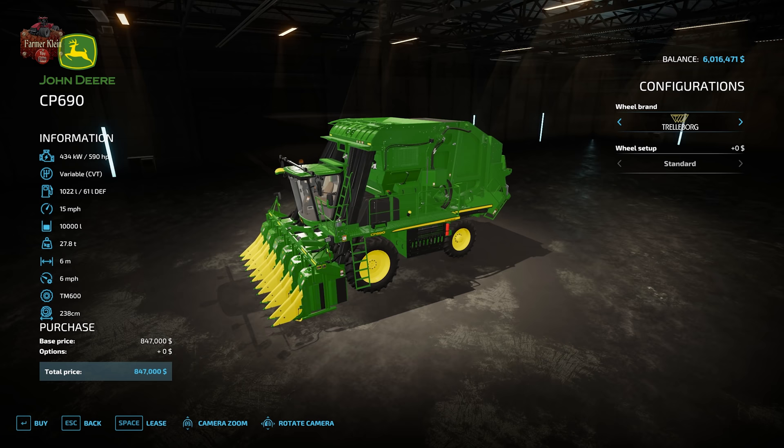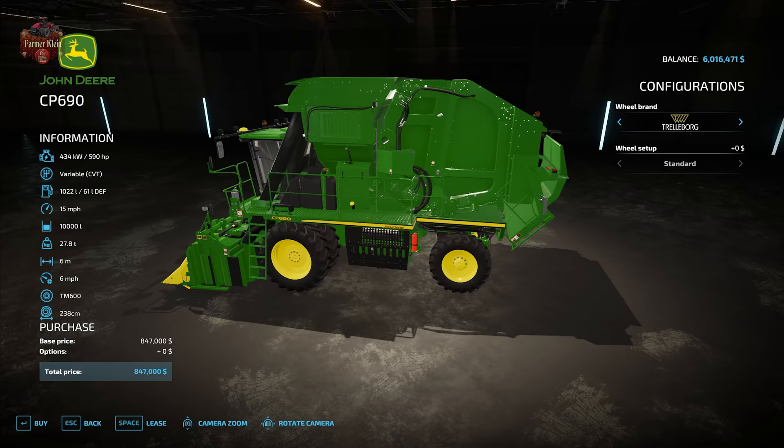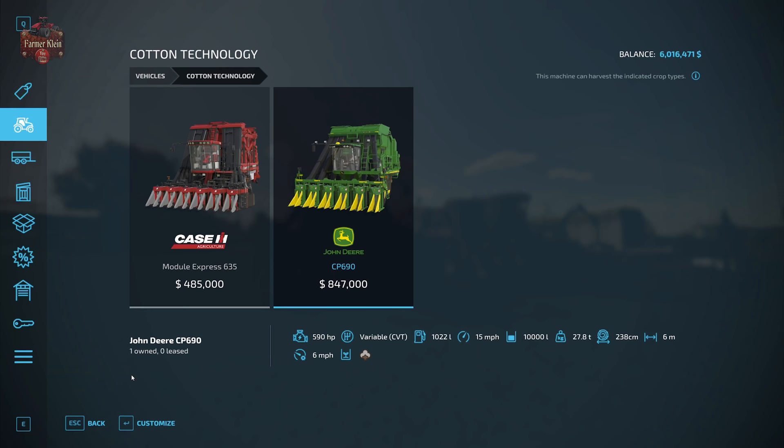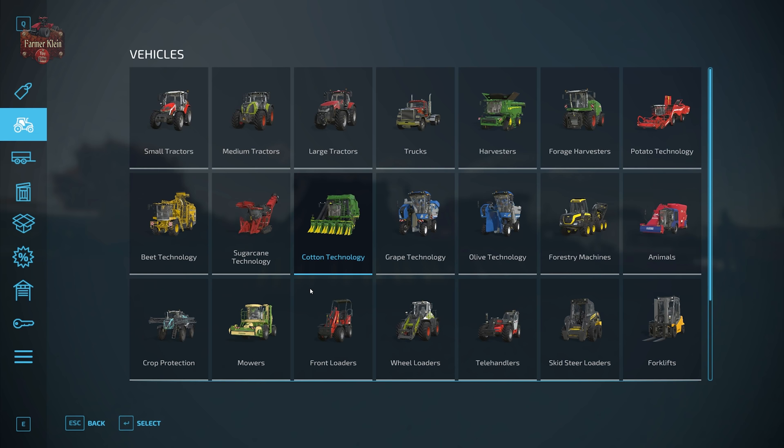Next is the John Deere 6P690, a round cotton baler that produces round cotton bales with a capacity of 10,000 liters — half the capacity of the big Case module harvester. This one costs $847,000, so that's about half a million for the Case and over three-quarters of a million for the John Deere cotton harvester.